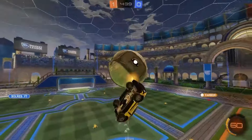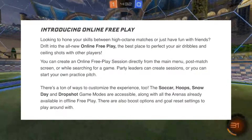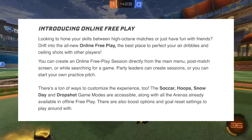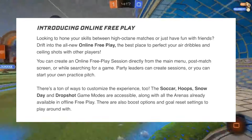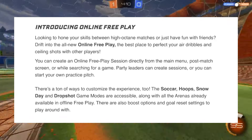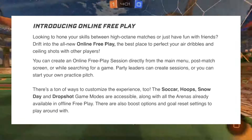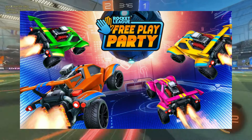The online press release from Psyonix gives us a lot of information about this new game mode. It reads: 'Looking to hone your skills between high-octane matches or just have fun with friends? Drift into the all-new Online Free Play, the best place to perfect your air dribbles and ceiling shots with other players. You can create an Online Free Play session directly from the main menu, post-match screen, or while searching for a game. Party leaders can create sessions, or you can start your own practice pitch. There's a ton of ways to customize the experience — the soccer, hoops, snow day, and drop shot game modes are accessible, along with all the arenas already available in offline free play. There are also boost options and goal reset settings to play around with.'